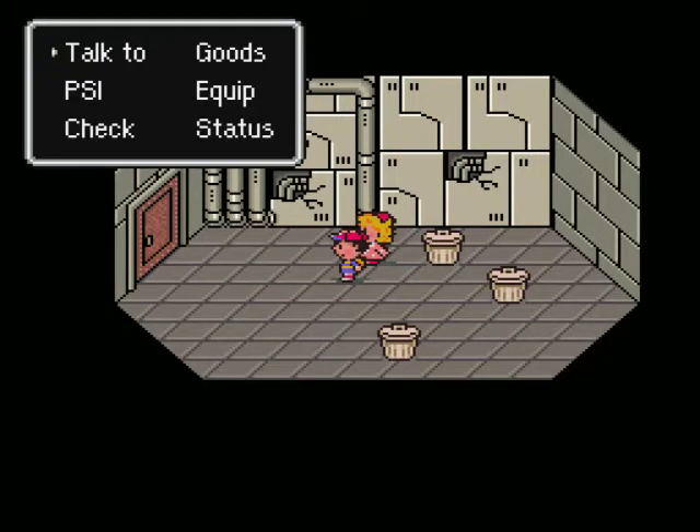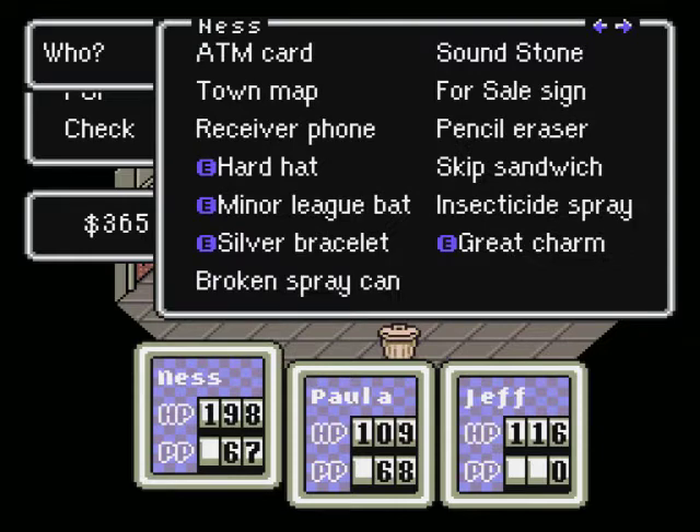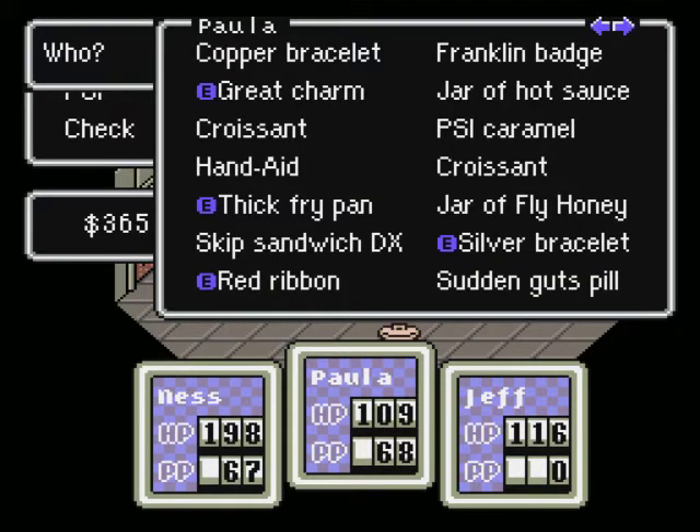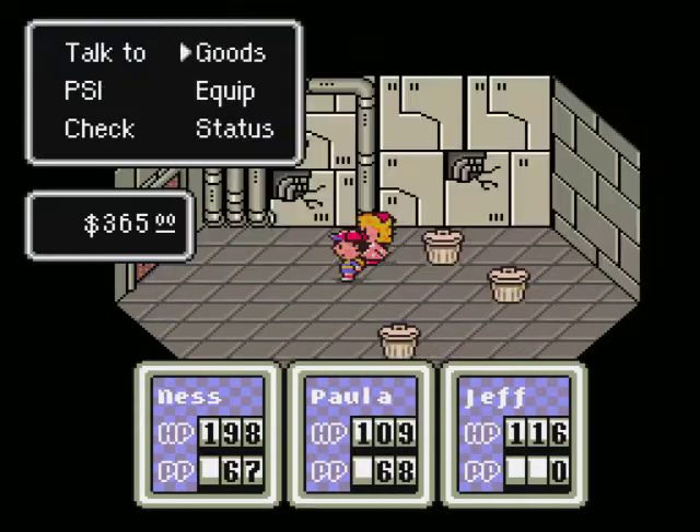Let's see what our equipment status looks like — our goods status. I've got one space there, no spaces there. I might just dump some of this, because I don't need all of these things anymore. I'm not wearing the Franklin badge.